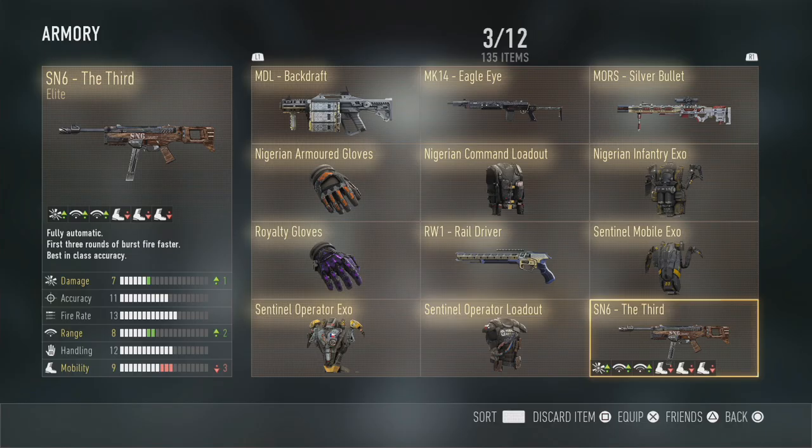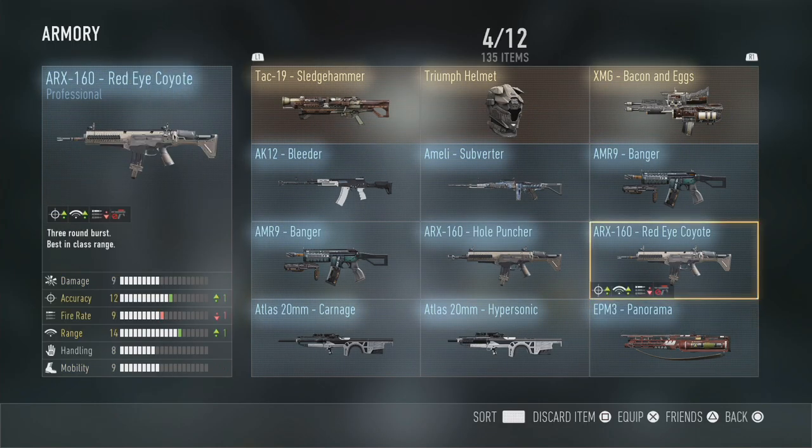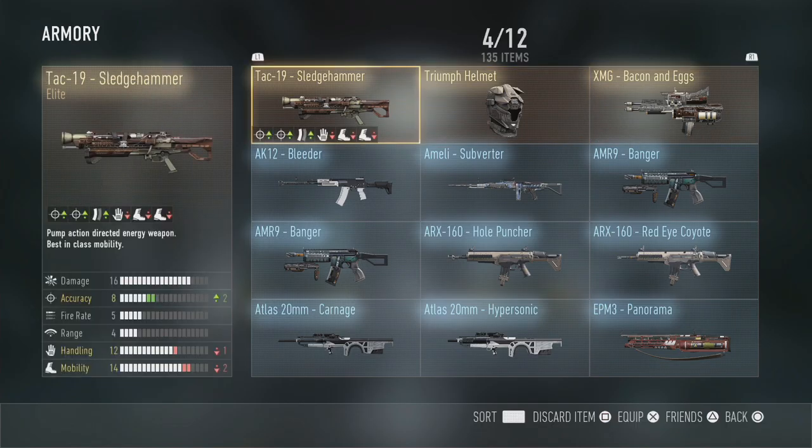The SN6 is one of my favourite submachine guns for Search and Destroy. It's quite weak at range, but in Search and Destroy you can negate that. It's definitely not as strong as the ASM1, but I'd say it's my second favourite SMG. This elite version does have extra damage and range technically, but I don't really notice much difference - you'll be absolutely fine with the default. The TAC-19 Sledgehammer is really good and much more accurate when you hipfire.